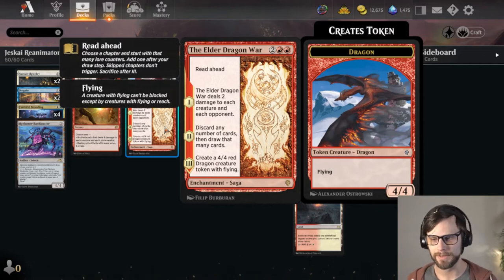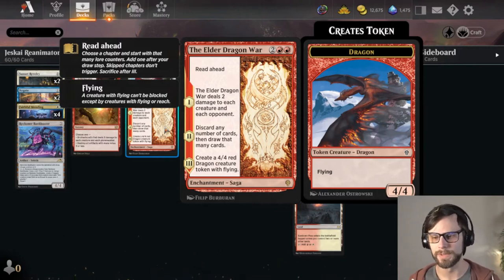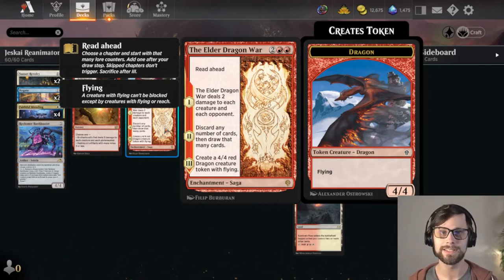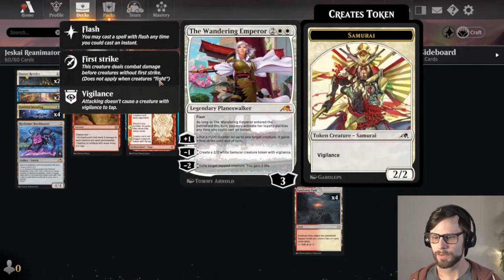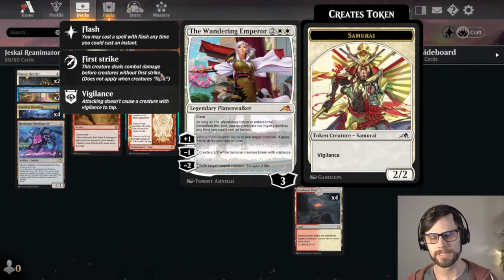The Elder Dragon War does a great job of sweeping the board of two-toughness creatures. It also discards and draws that many cards, and it spits out a 4/4 flyer which is sometimes enough to pressure the opponent to get us to a point where we can reanimate something big. We also have a single Burn Down the House to sweep bigger creatures and planeswalkers while creating some 1/1 Devil tokens.